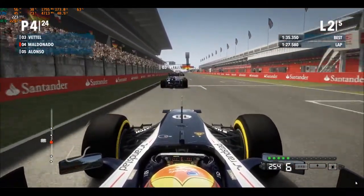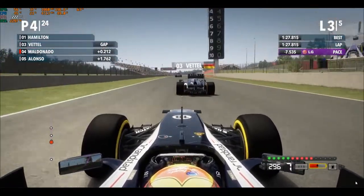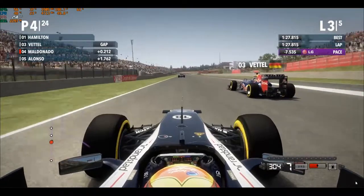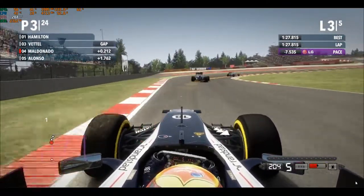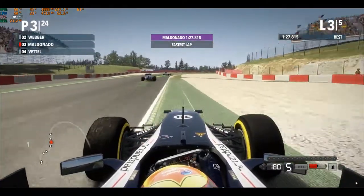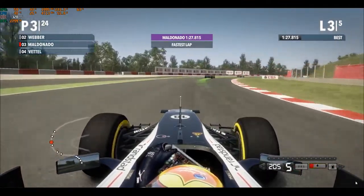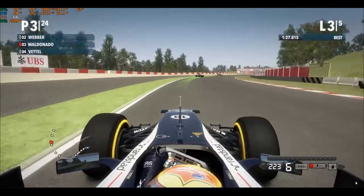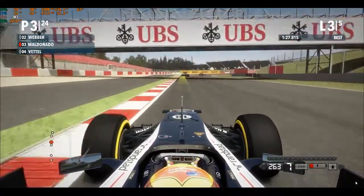Now obviously we're behind Vettel, we've got a slipstream and we've got the KERS right here. It is time to try to get past him around the outside again, which is relatively easy here. And fastest lap for Maldonado — you don't see that a lot of times because most of the time he was crashing. I haven't crashed into anyone yet, so this is not true Maldonado style yet, but we'll see whether we can do that later.